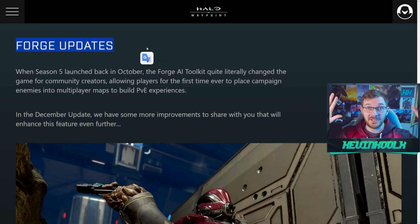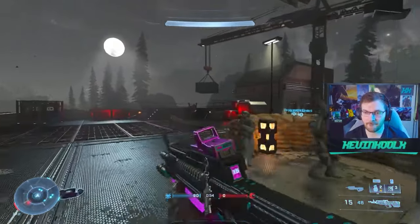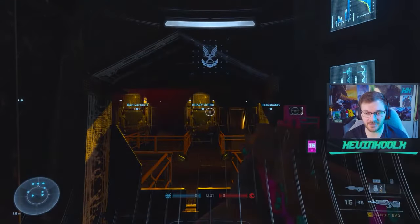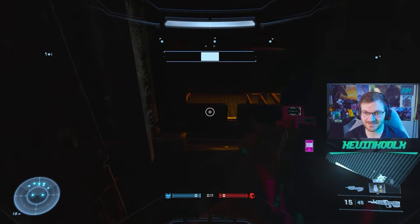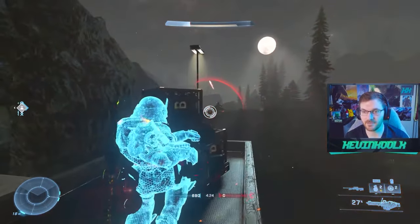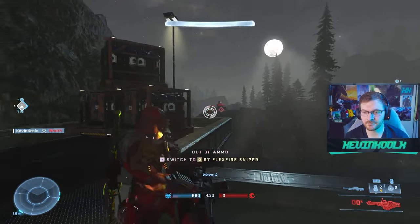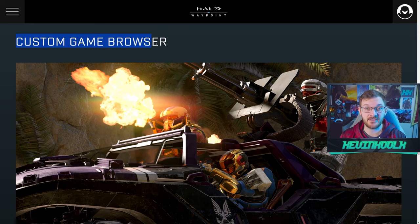These Forge updates are going to be massive for campaign AI experiences and more PvE experiences within Halo Infinite. The biggest additions are high value targets and bosses from the campaign — specifically Bitbap the Vanquisher and all those other HVTs, but also high-end bosses such as Jega, Dunnite, Escharum, and Harbinger. Skulls and script nodes are also being added, along with quality of life improvements including scalable blockers, auto turret allegiances, and more little extras that can make or break a new game mode.